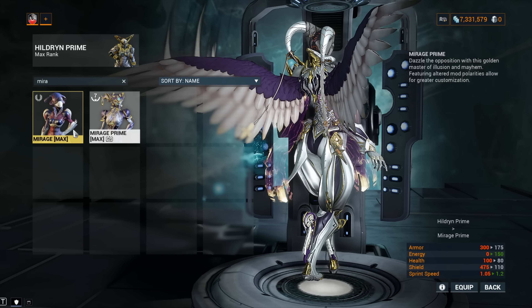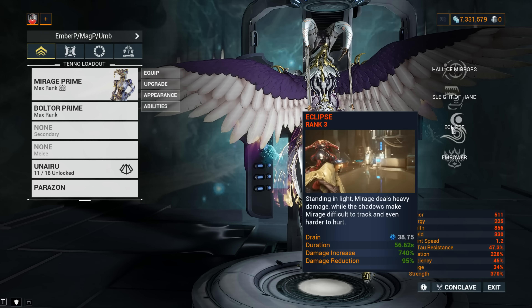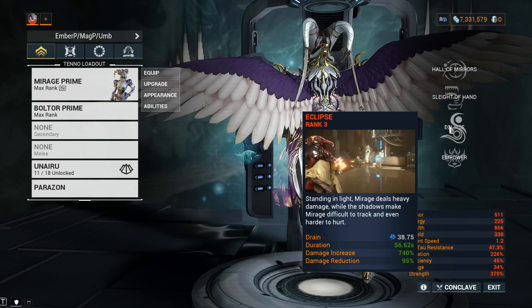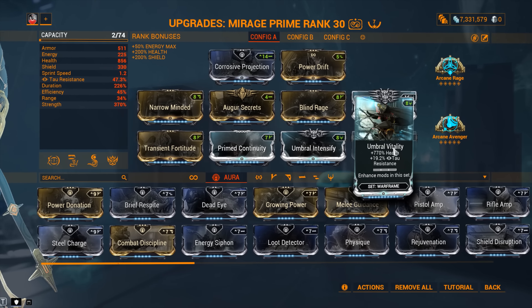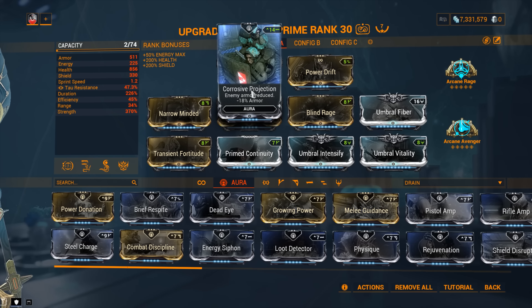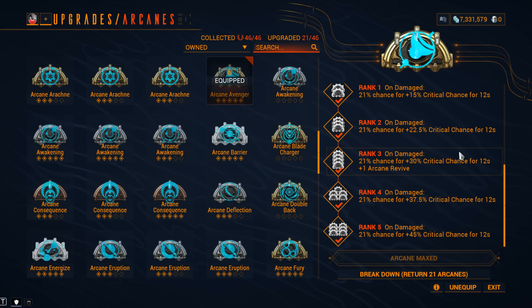Mirage Prime and her absolutely outstanding assets. When it comes to Mirage, she is the most powerful weapon buffer frame in the game, but she has certain issues — survivability for example — and her Eclipse buff, powerful as it may be, is not the most reliable thing in Warframe. We've been asking the developers for years to give us more control over Eclipse. Corrosive Projection is a fantastic aura idea against heavily armored targets, but it's not a must-have. Don't forget about Co-Action Drift.